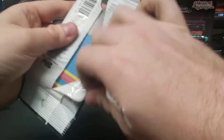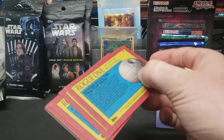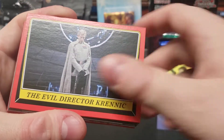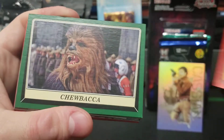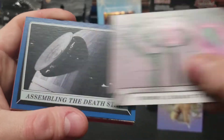Got two more fun Vista set — the Mission Briefings — and then we'll do the Series One. Hopefully they look different than these. I don't really like the red border ones anyway. Guess it's like a throwback to the — I think 1980 Star Wars cards.